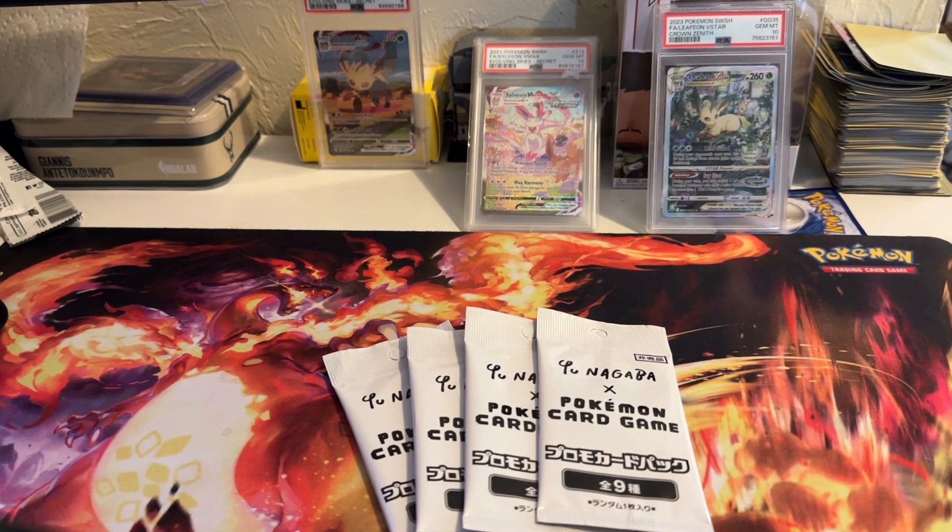My favorite one is Leafeon, as you can see. I got a bunch of them out at PSA. I got every single one from Evolving Skies besides the Umbreon. And then I just need to get the Espeon from Fusion Strike, and then I'll have all the Eeveelution VMAXs.